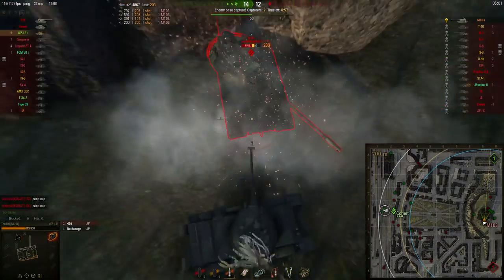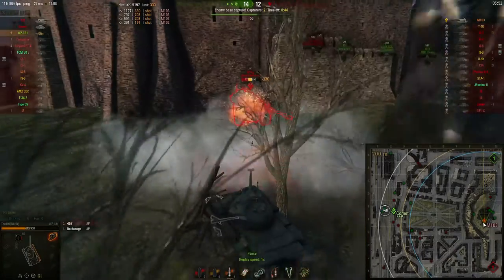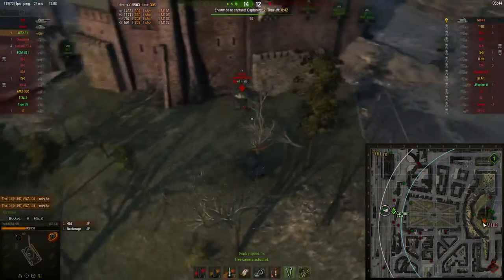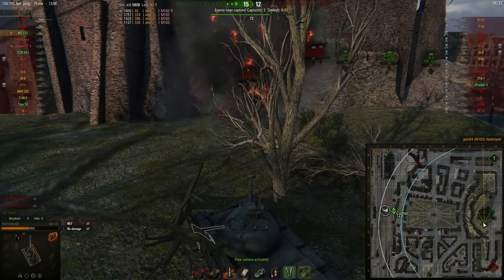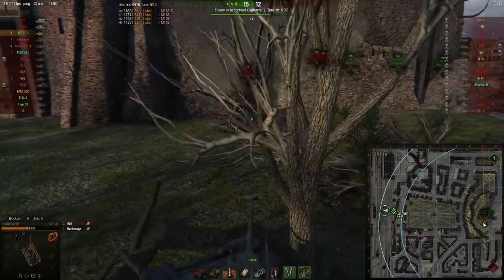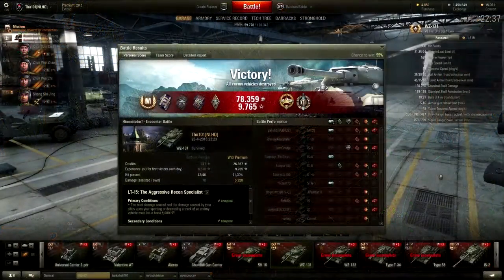The problem now is: can I penetrate the M103's spot with my HE shells? They only have 43mm of penetration. I try the reticle — it's orange, meaning I can't reliably penetrate. But then I move down and the reticle turns green, meaning I can penetrate it. And guys, just look at this — 5.5k damage, almost 6k damage. I take out the killing blow with only one shell remaining. I could have fired one into the ground to get a rare medal on the last shot, but securing the win was all I was thinking about.